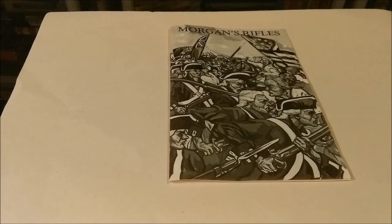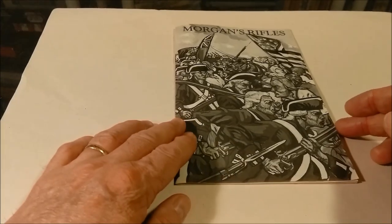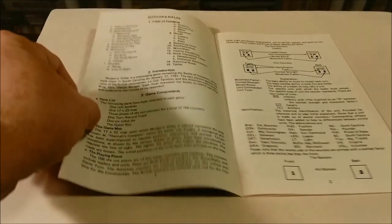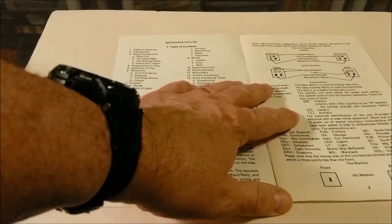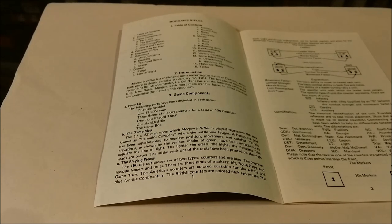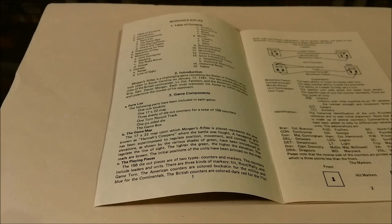The 12-page rulebook contains no illustrated examples of play and is printed on matte finish paper. In it you'll find game components, preparation for play, charts and tables, playing pieces, the game map, sequence of play, movement, combat, morale, reforming of units, reinforcements, skirmishers, victory conditions, and some historical variants you can add to the game.